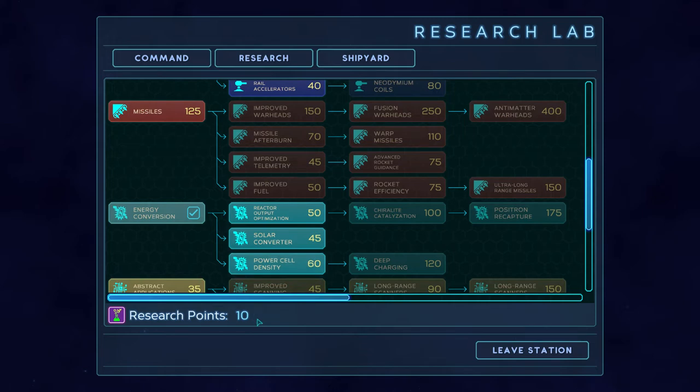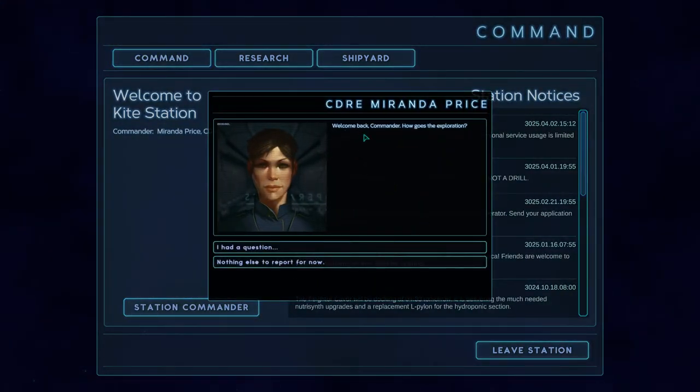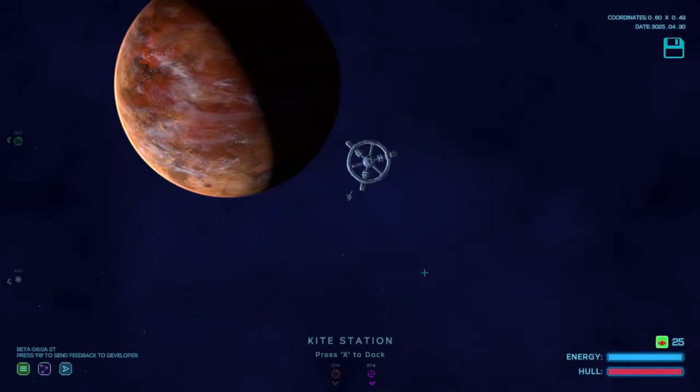Those tech upgrades are gained by research points. You gain research points by exploring planets — various quests and things give you points in all of those areas, plus some resources. The commander is the one that gives you the quests. Right now this is the commander I'm dealing with, and I'm supposed to be exploring this rift that they found. I don't have anything to report right now, so let's go ahead and leave the station.